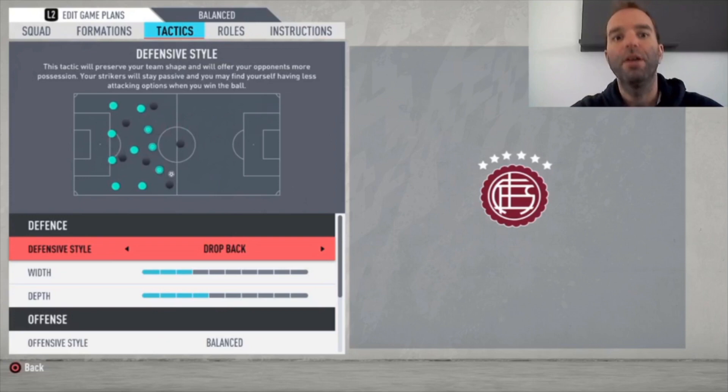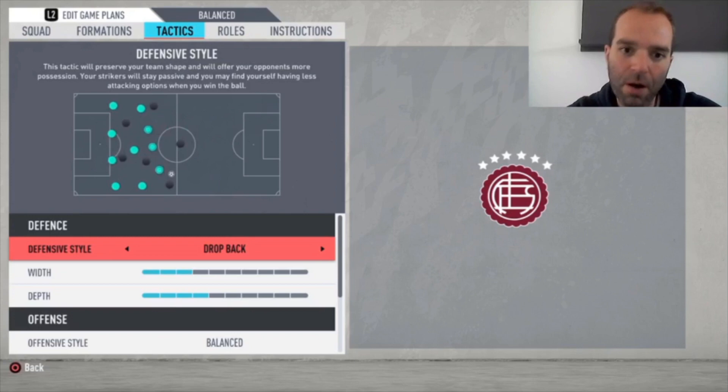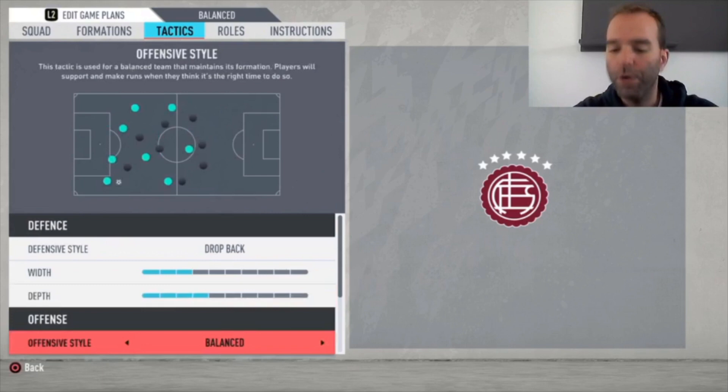Now for the tactics: I chose Drop Back defensively because with so many players running forward when you have the ball, when you lose it you want them to recover quickly — otherwise you're very vulnerable on the counter. Drop Back is the only defensive style I want to use with this squad, set at three bars with depth at four bars. For the offensive style I chose Balanced, because Fast Build-Up just sends everyone forward — then you either lose the ball or go for long balls, which these players aren't tall enough to win. Balanced lets you pass the ball around and wait for the right opportunity.